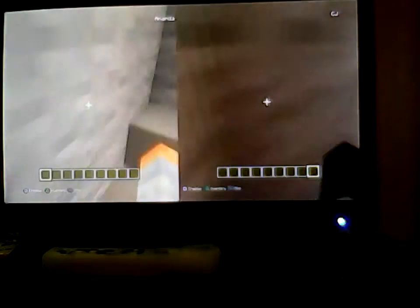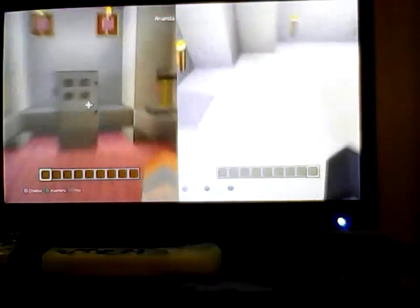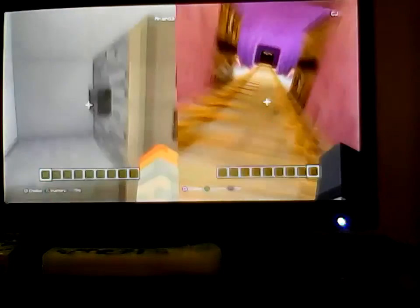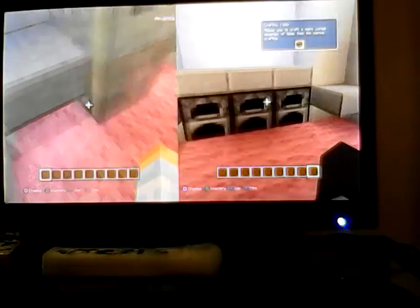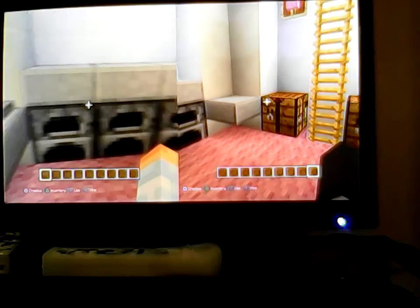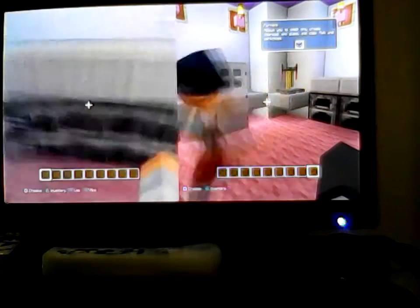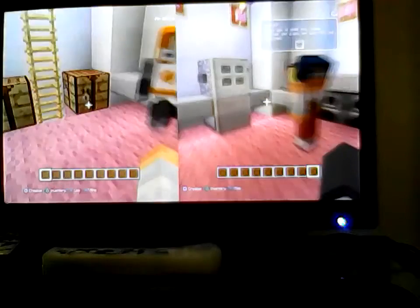We go up. This is my kitchen. My fridge — I push this and food comes out. I put my food in there. I kind of messed up one of your stuff. I have my soda makers, my furnaces, and my coffee tables.